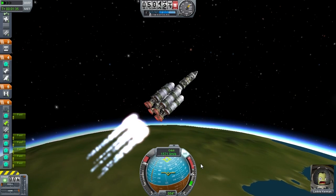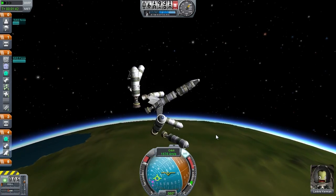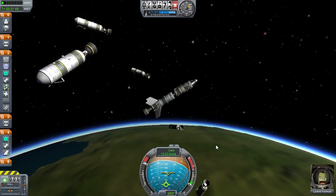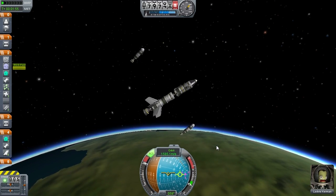I'm just going to turn the autopilot back on, because I screwed that up. I'll get rid of those things now that they're out of fuel — hopefully this will allow us to control the ship a bit better. Why are we spinning like crazy? Maybe the RCS will help us slow down. There we go.